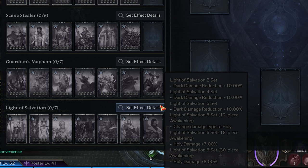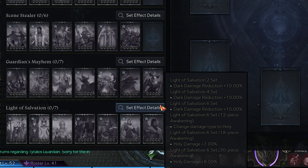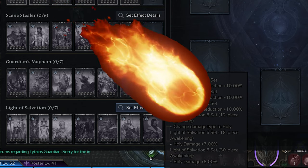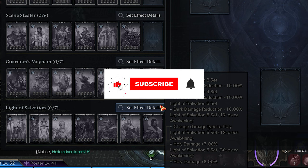The Light of Salvation set is so powerful because the first 6 cards give you 30% Dark Resistance, compared to 25% from the Lost Wind Cliff set. At 12-piece Awakening, it converts all your damage into Holy Damage. At 18-piece, you get 7% increased Holy Damage, and at 30-piece, you get 8% increased Holy Damage. Since Legion Raids are weak to Holy Damage, this set will be extremely effective. However, as someone who's in Tier 3, I don't even have a single piece of this set — all the cards are legendary with no specific card pack, so it's a long-term grind. Start collecting them right now.